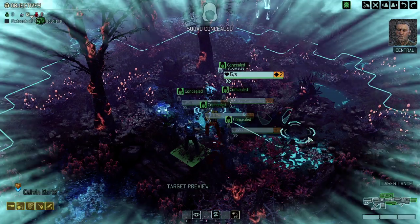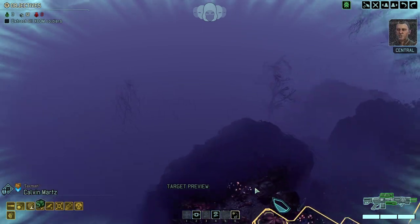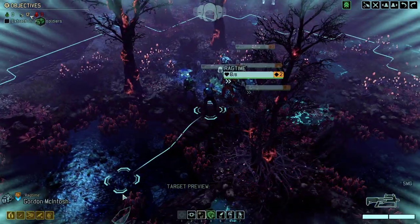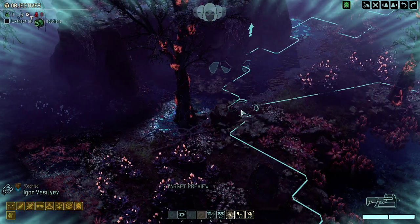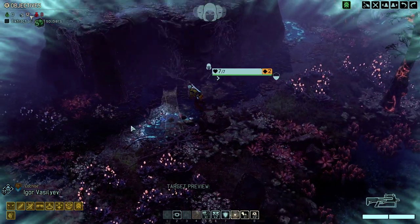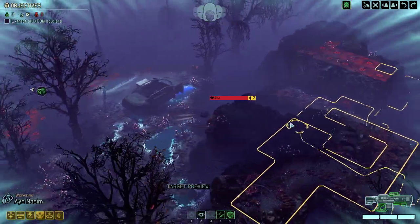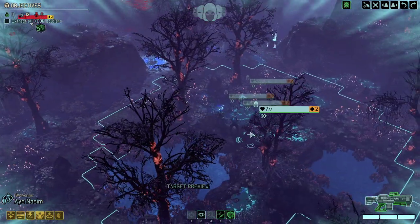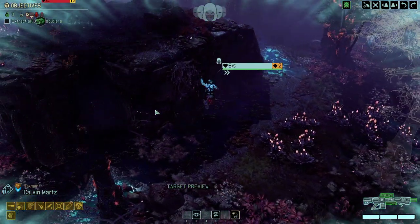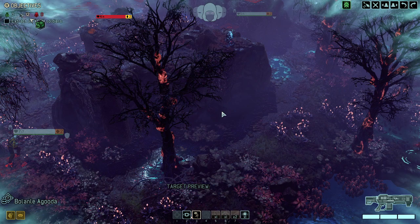Here we go once again. The question I'm asking myself is: will I be able, for once, to end a mission in less than 30 minutes? We got a nice vision barrier here and high ground, so it's actually a really good start. Let's start with our Shinobi. As long as we're not being detected, everything's gonna be fine. The drone will not detect us if we're getting up here with our sniper. But we gotta be careful, because once the drone detects us, the timer is going to start. Let's put our Specialist up here as well.